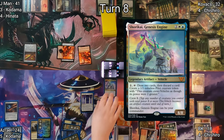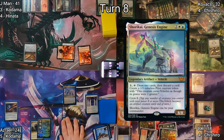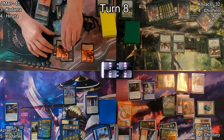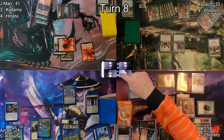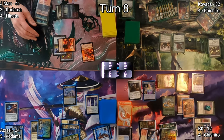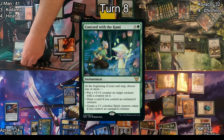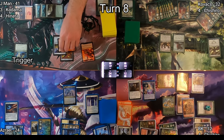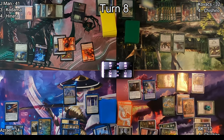On J-Man's turn, he re-equips Sword of Feast and Famine to his Spirit and moves to combat at BK. I declare no blocks and drop down to 12. This untaps J-Man's lands and makes me discard Eerie Interlude. He then casts Concord with the Kami, which can put out 1/1 counters, draw cards, or make 1/1 Spirits. He erroneously puts a 1/1 counter on his Spirit but we catch it before any real damage is done.